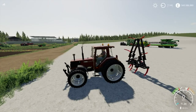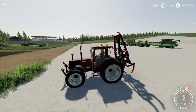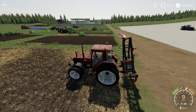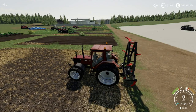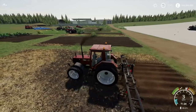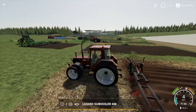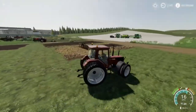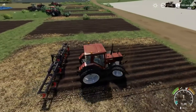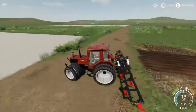And now number one - for those who are not too surprised, it is the Lizard Subsoiler 6 meter. This is number one because it's a very cheap plow for a 6 meter working width, and it's got a nice little party trick to it. Let's lower this baby, unfold it like so. It's struggling because this plow has a 180 horsepower requirement and this tractor only has 90 horsepower.